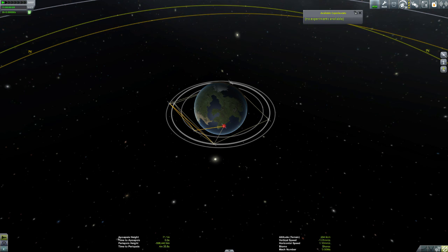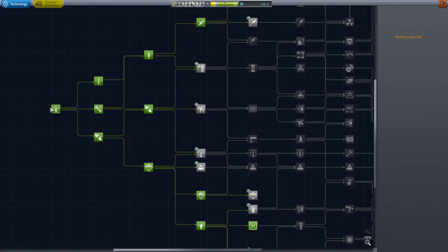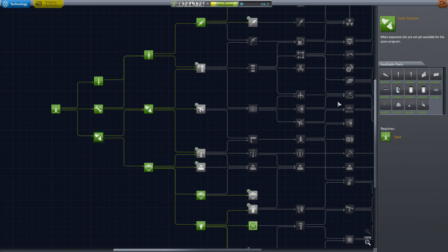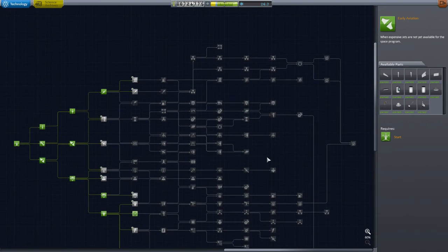And then we've done the SETI contracts and tech tree. What that does is change the tech tree to start off with just probes. You eventually work your way up to get your manned capsule. There is one earlier on which allows you to do manned flights fairly early, but you do start with just probes and it's a much wider, bigger tech tree to explore.